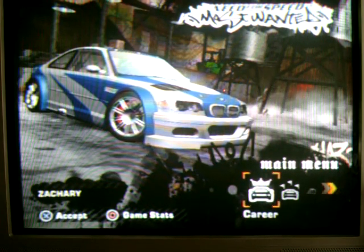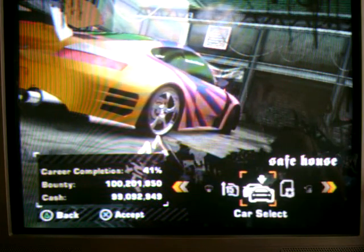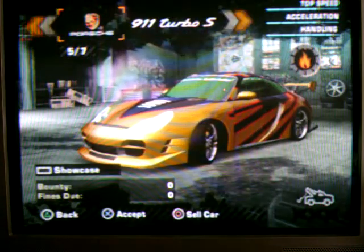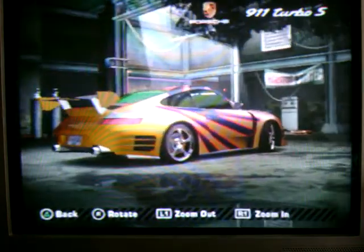I got my game loading up and everything. Go to Career. This is the PS2 version. I'm going to go to Muse, and I'm going to go over to car select. And this is the car — it's a Porsche 911 Turbo.